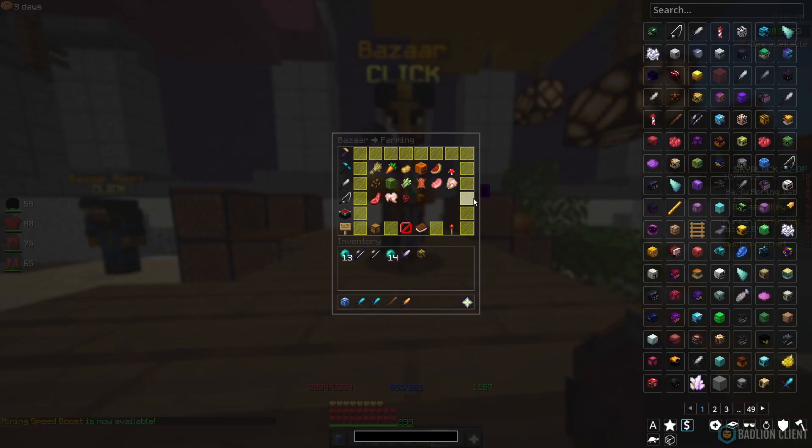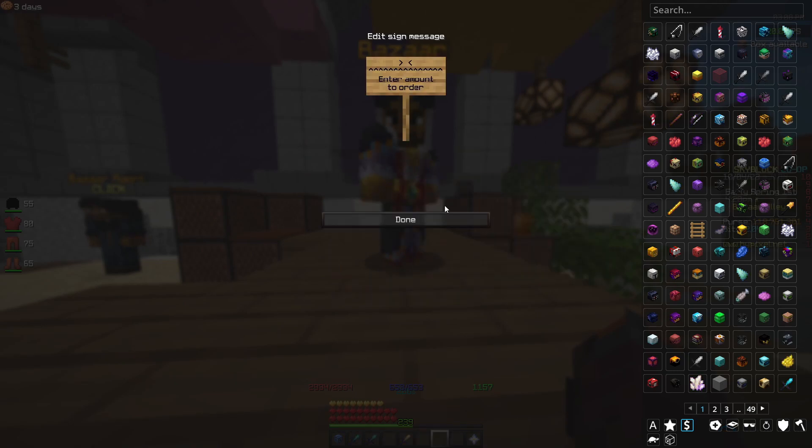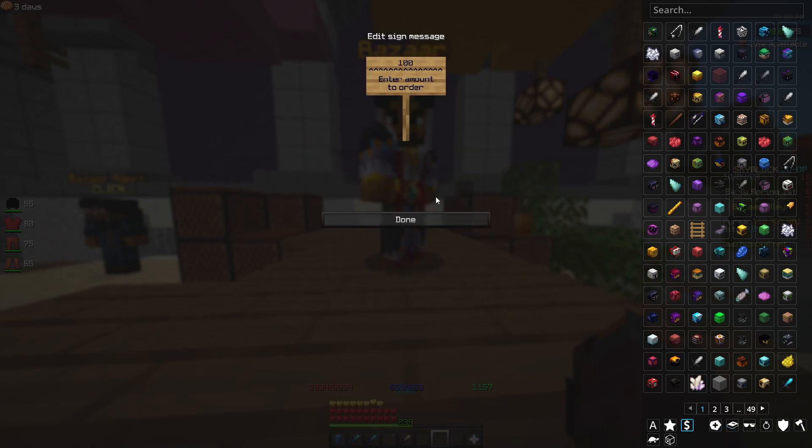For the first method, you want to go to Farming and then Rabbit. Here, Enchanted Rabbit Foot is what you're looking at. I'm going to create a buy order for around 100, and I'm going to show you the profit, because there is a nice little coin difference, and you're going to see how much profit I'm going to make from selling 100 alone.